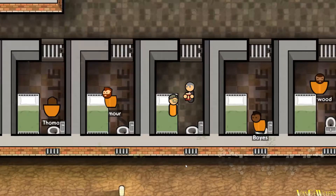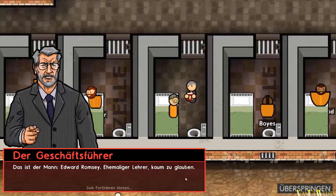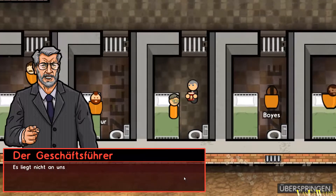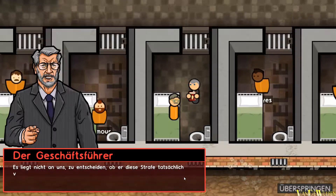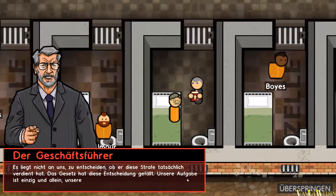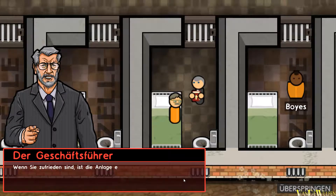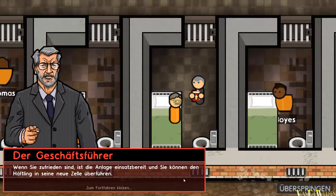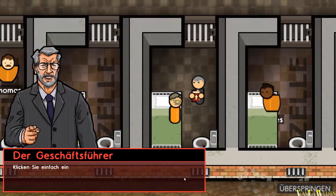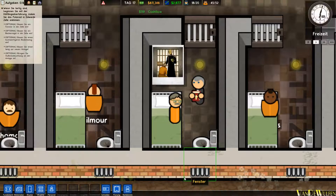Da ist der Gefangene, der hingerichtet werden muss. Das ist der Mann: Edward Romsey, ehemaliger Lehrer – kaum zu glauben. Es liegt nicht an uns zu entscheiden, ob er diese Strafe tatsächlich verdient hat. Das Gesetz hat diese Entscheidung gefällt. Unsere Aufgabe ist einzig und allein, unsere Arbeit zu erledigen. Wenn Sie zufrieden sind, ist die Anlage einsatzbereit und Sie können den Häftling in seine neue Zelle überführen. Klicken Sie dazu auf das Polaroid in seiner Zelle.